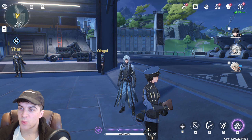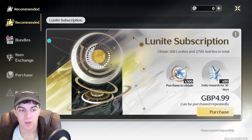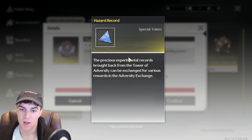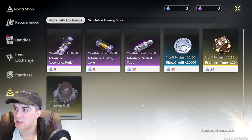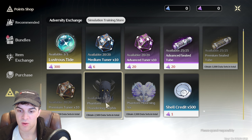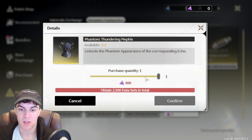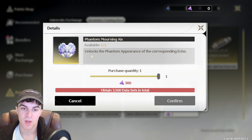Next up we have the Felian Beringal, which is quite simple to get — just go into the store and down to the Point Shop, where you can unlock it for 120 Hazard Records, a special token from the Tower of Adversity. Similarly, to get the Thundering Mephis phantom you need 300 Data Set Points obtained from Tactical Hologram training, which can be exchanged in the store. It's also the same for the Phantom Morning Axe — you can unlock and purchase these directly from the store.